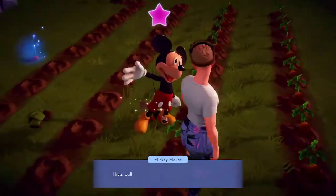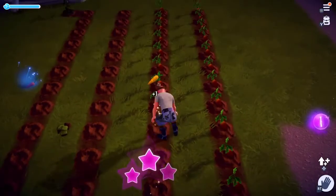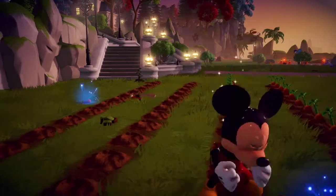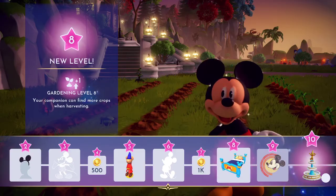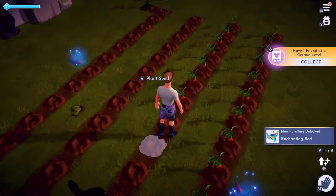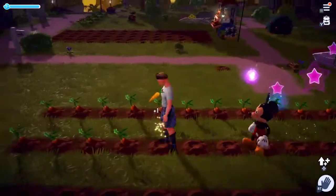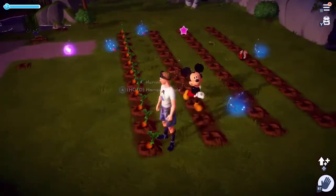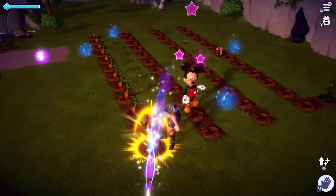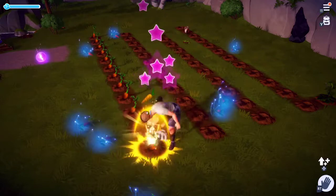I need a gold one — come on! He's levelling up to level 8, which I need him to be. I've got a Mickey Mouse bed! We really need a gold one — why haven't I got a gold one yet? All you do now is just keep pressing the button to harvest, get literally unlimited until it stops.